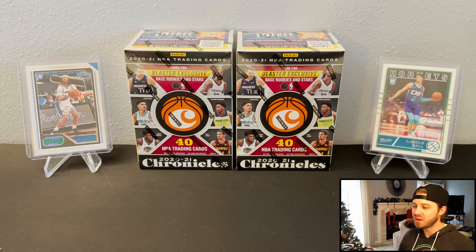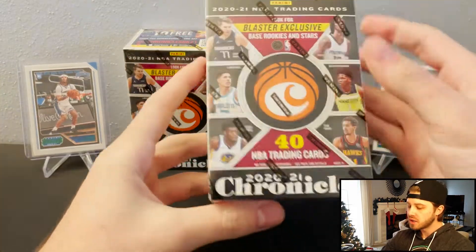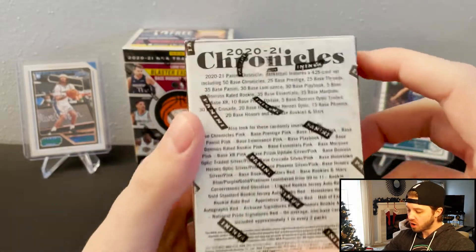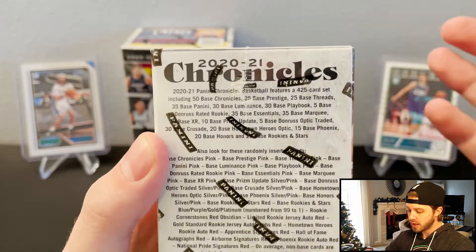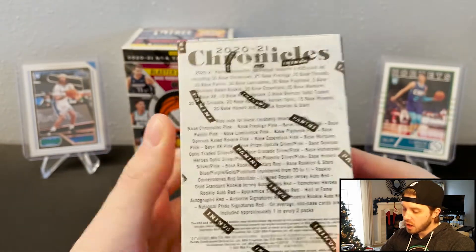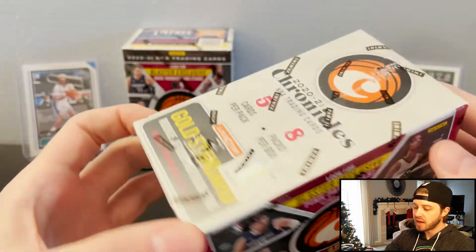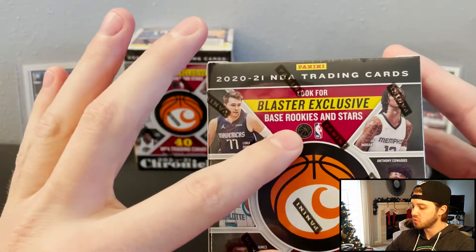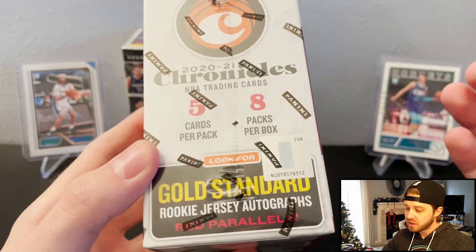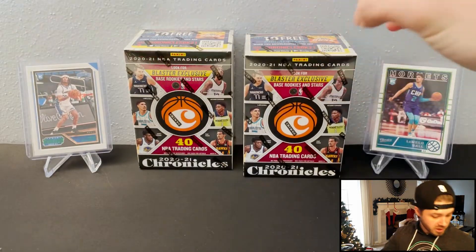Hey guys, welcome back to a new video. Today we're going to be ripping some 2020-21 Chronicles — the football set. We're going to have like 15 different sets of cards in here: XR, Luminance, Classics, Threads, stuff like that. Out of the blaster you get pink parallels as well as the base rookies and stars. You can also get autos out of these — those are the red parallels.